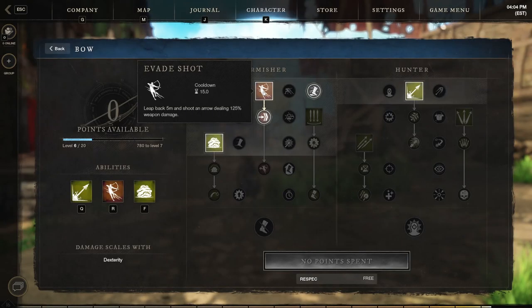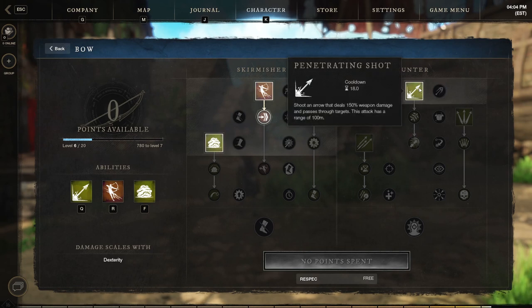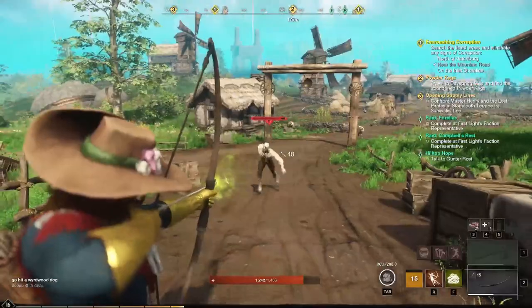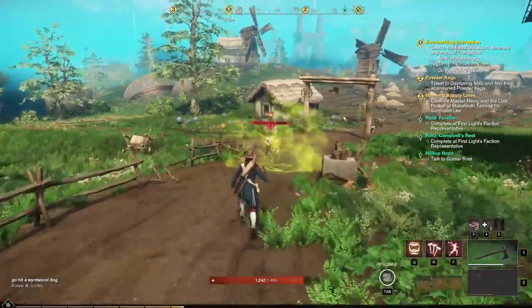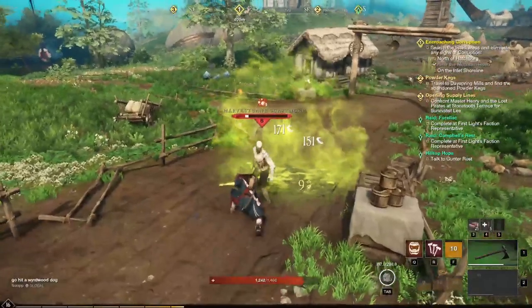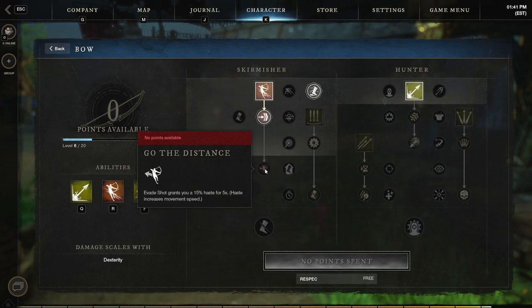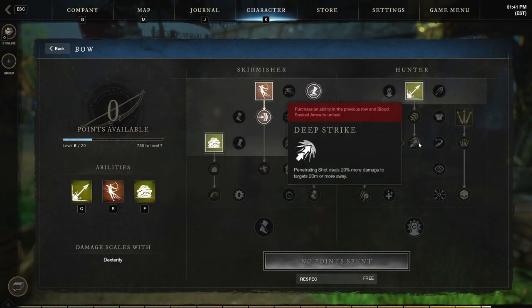As for your bow, we recommend picking up the Evade Shot, Poison Shot, and Penetrating Shot skills. With this combination at the right distance, you can easily open a fight with the Penetrating Shot, followed by a Poison Shot, then finish it off with an Evade Shot before your enemy has fully closed the distance. For passives, put your points into Evasive Knockback, Go to the Distance, Infected Arrows, Direct Hit, Blood Soaked Arrow, and Deep Strike.